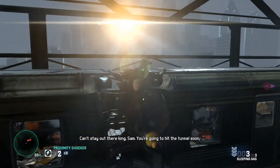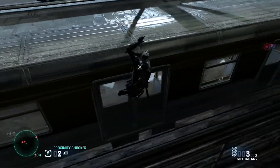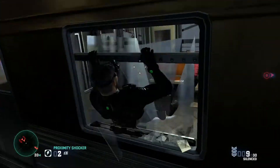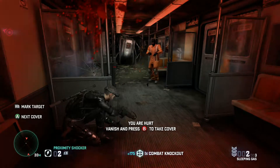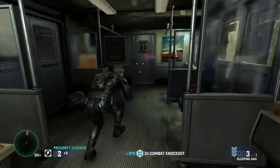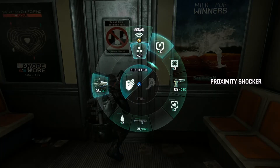Climb up and shimmy to the right hand side, going to the very last window of this train car. You will need to break through it. As soon as you break through it, take cover behind some metal sheets to the left hand side, and shoot the crossbow with sleeping gas in between the enemies to take them out.